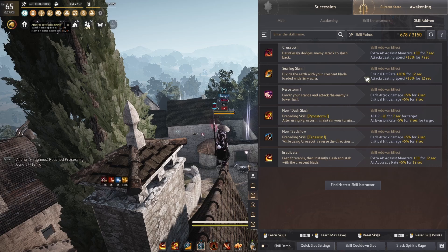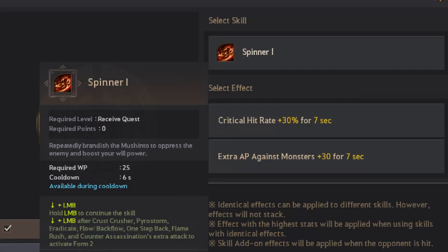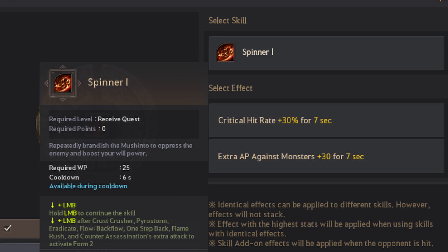If you're a min-maxer for endgame PvE, I will probably recommend using Spinner with a crit addon, as this will make you crit 100% of the time as long as you use it. For Pyro Storm, we go with some additional back damage and crit hit damage addons. This will boost our overall ability damage and are great for endgame spots.